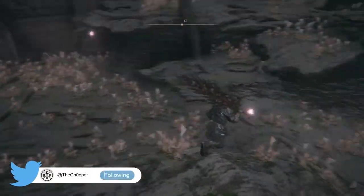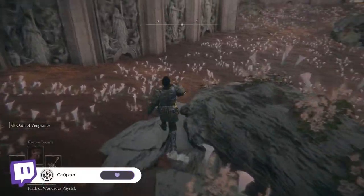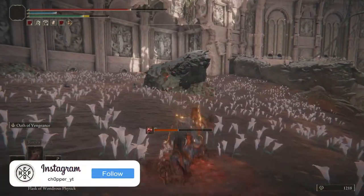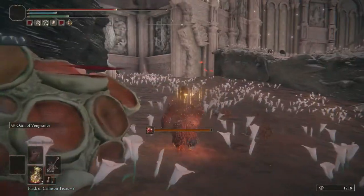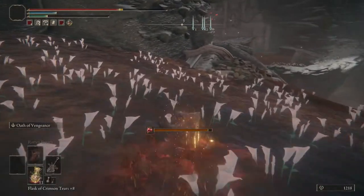Once you end up in this area and come around this tree branch, you are going to have to cross this giant lake of scarlet rot. There's really no way to avoid getting it. The only thing you want to make sure you have is a full set of flasks, and if you have a physick that can give you passive HP as well, that definitely helps — not necessary, but it'll make your life easier.